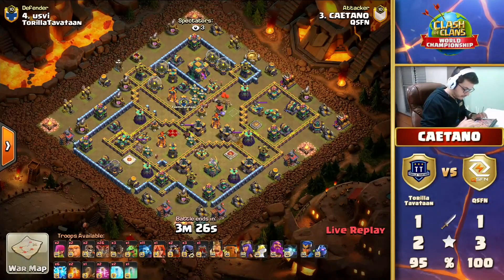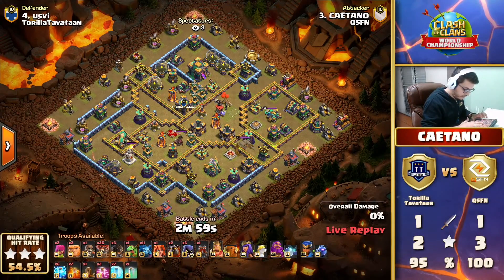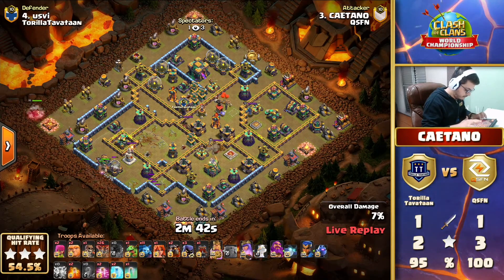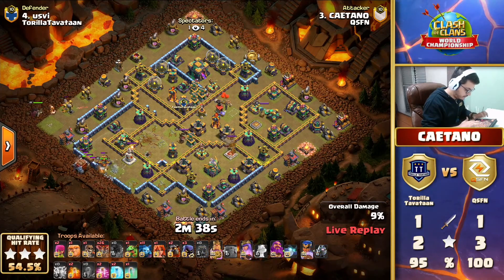One surprising thing is that in most attacks we see rages, but there were no rages included in that last attack. Katana was bringing no rages either. Let's dive into this attack from Katana - he's starting off with some lightnings to take down the compartment behind the scattershot, and starting his king - wait, there's a log launcher as well to get the king into the scatter.